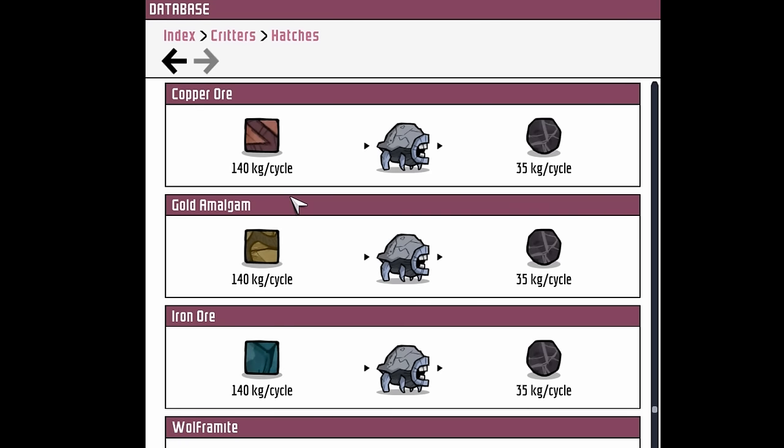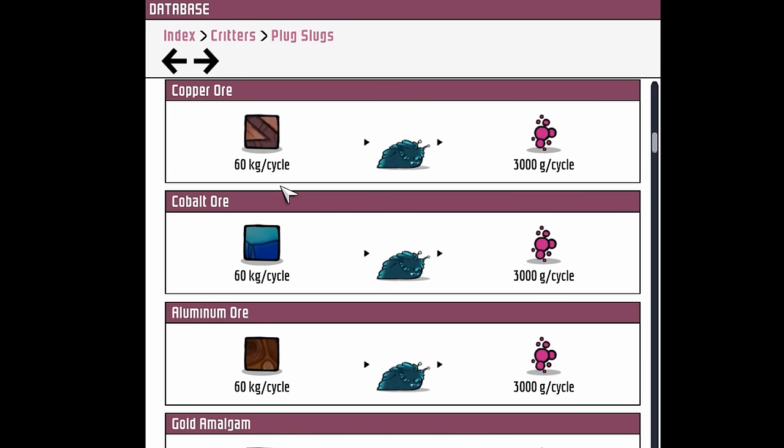Comparing that to a standard stone hatch that can also eat ores: the stone hatch consumes 140 kilos of ore and produces 35 kilos of coal. So you can see the plug slug eats a lot less than your hatch does.